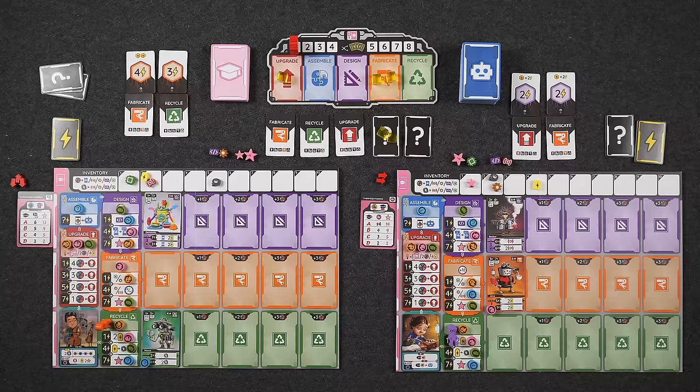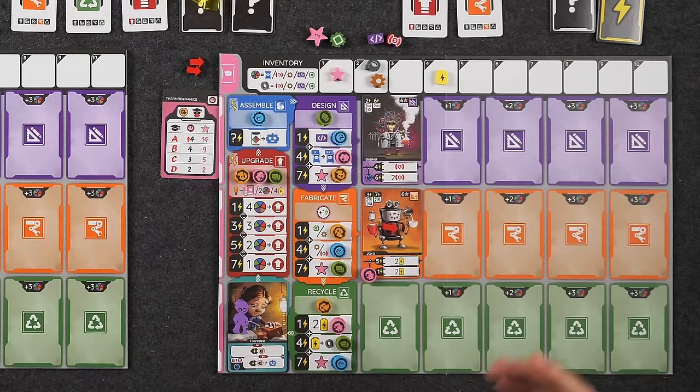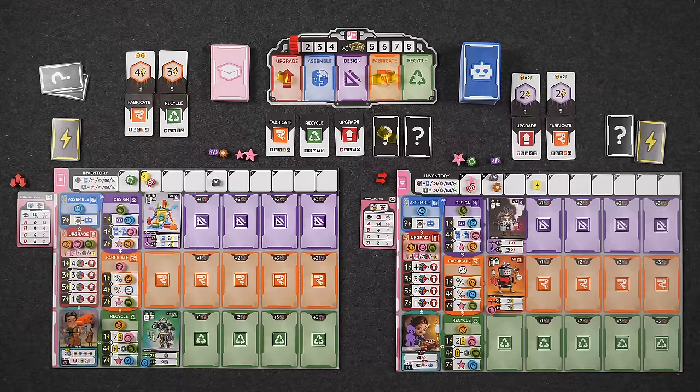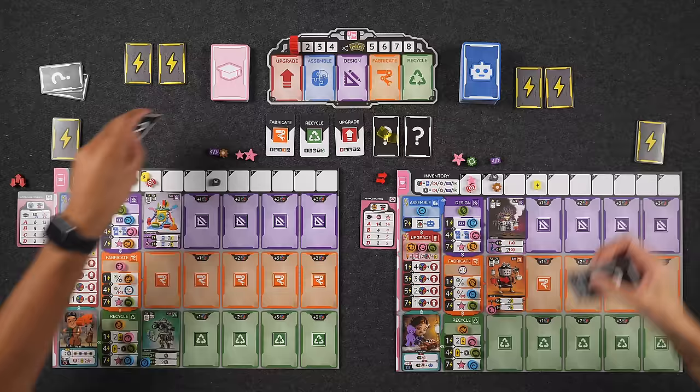That's the end of the round. We do end-of-round steps, starting with inventor abilities. Florence allows me to activate a robot I didn't activate — that would only be Beaker. I didn't upgrade Beaker, so I only get the basic ability: one sensor. To upgrade our inventors there are requirements: mine requires three upgrades before I can upgrade Florence, and I'm one-third of the way there. Naveen needs four cards in his tableau to upgrade Yo-Yo — he's halfway there since the game gave him two. Let's do cleanup: remove energy cubes from the board, flip energy cards, take phase cards back. We move the round marker to round two.